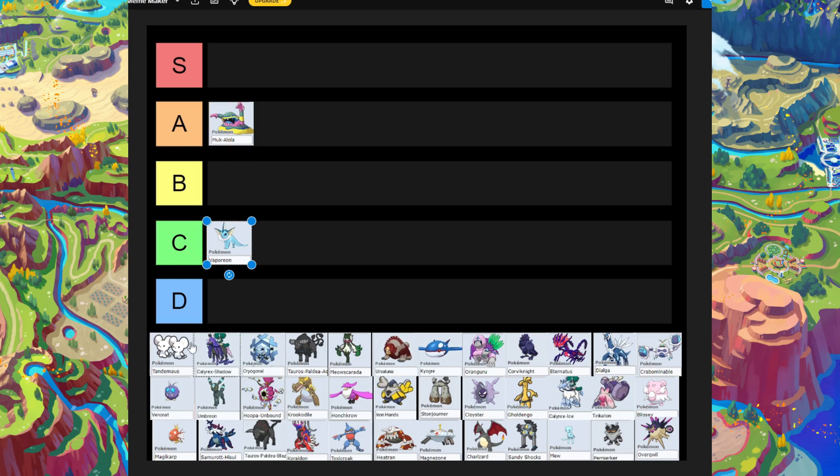Next is Tandem Mouse. I see a lot of people using this Pokémon during raiding, but I personally never use it in raids. Even though people say it's a really good Pokémon, I don't see it as a good raiding Pokémon, especially not for one-hit strats. I'm putting this one in C-tier as well.